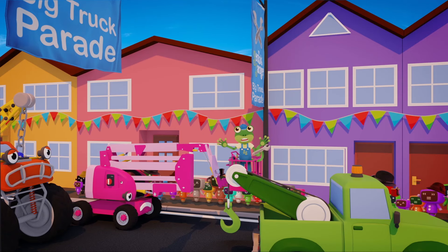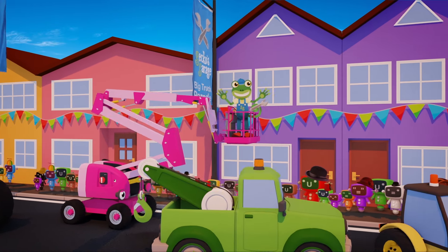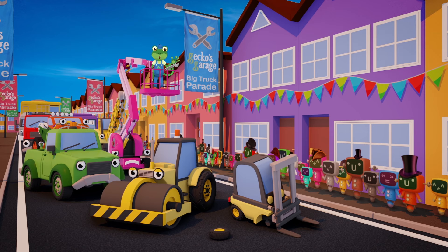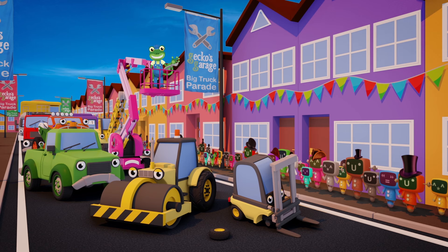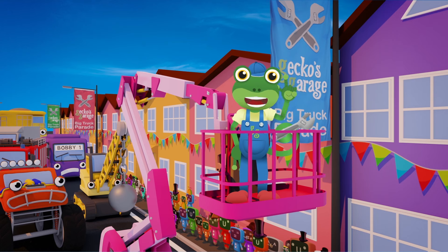What's happened? We've stopped! Oh, now I can see what's happened! Florence has broken down, and because everyone's in a line, Tilly can't get to the front to help out! Rick the Road Roller is blocking the way! What are we going to do? This looks like a job for Helen the Helicopter! Go, Helen!